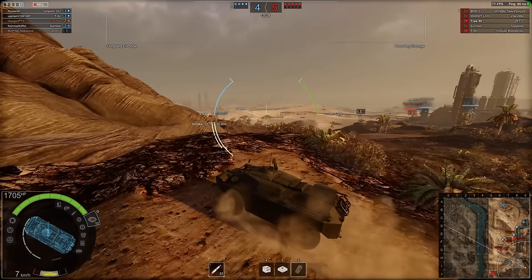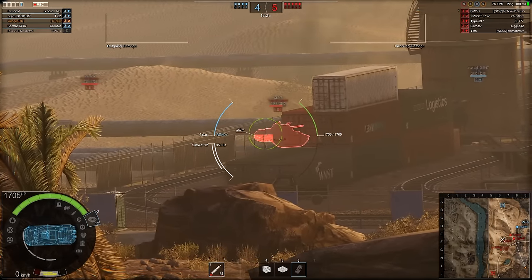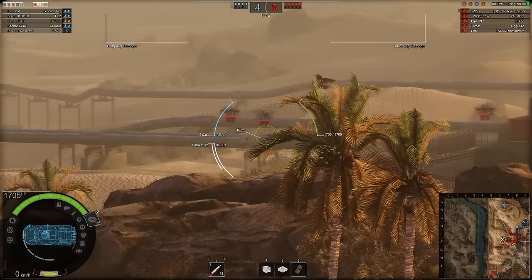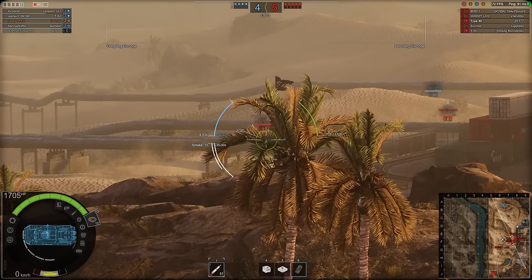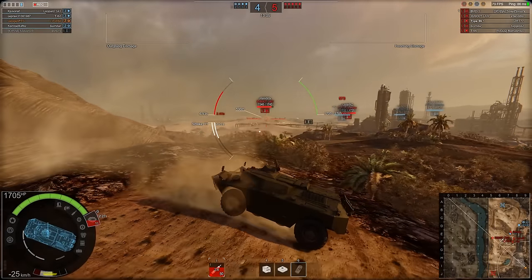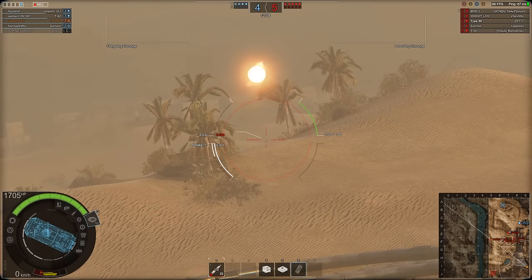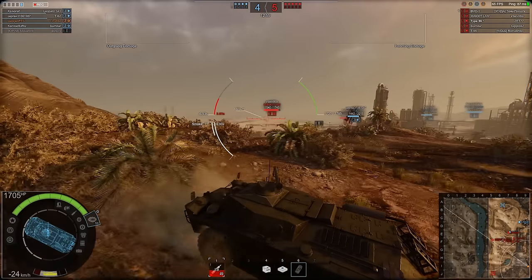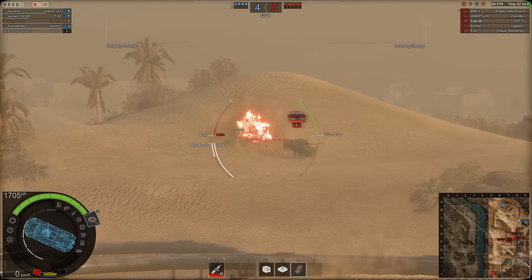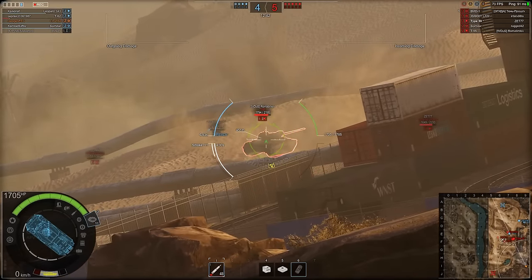We've reloaded and we're waiting for targets to appear like that Type 59. He backs up a little bit but he's behind some awkward cover, and the reticle keeps aiming up to the pipeline which means I won't be able to hit the target. We fire a shot and it just hits the ground. The lure from that XM-800T nearly hits - the lure has a much better firing velocity than this tank. Then again this tank is a tier lower, and our shell doesn't hit there either. I keep missing - so maybe this isn't the play for this vehicle.